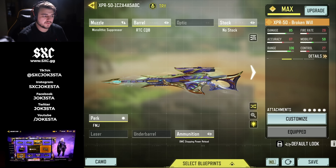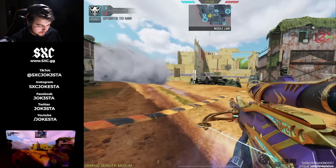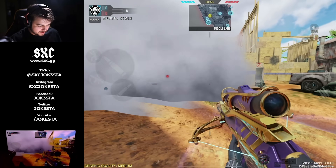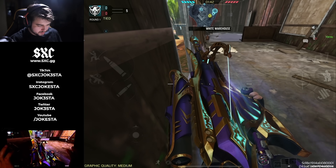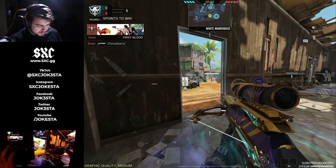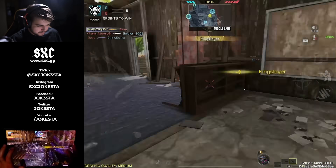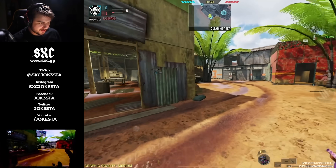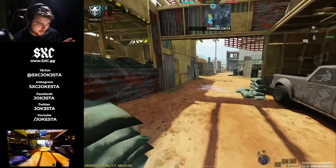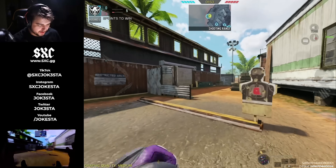Now that we've done that, I'm gonna go ahead and pull up Viking's build. Viking has some of the best builds for the XPR. Pretty cool, yeah it does look very nice. New legendary locust or the outlaw locust — absolutely. We're gonna go ahead and push out, I might be able to pull off some good shots right now with it.